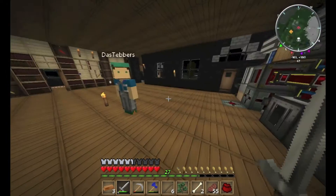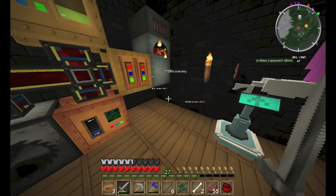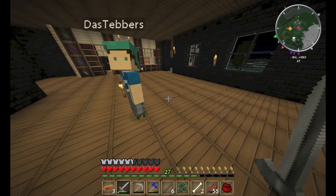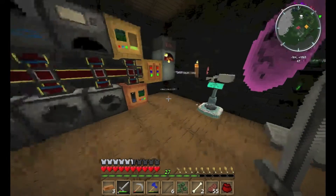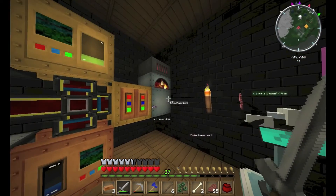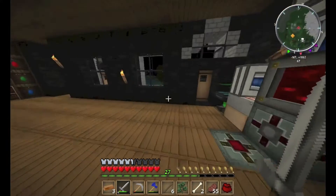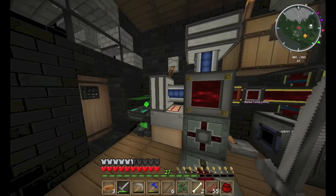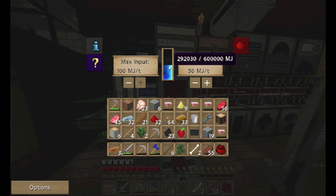We can only put three machines of low voltage in at this point, unless we start using wiring — wiring's not that hard to make, especially if we're going short distance. We also need to start getting some coal coke in to charge these engines and charge the redstone energy cell, because we're just under half marks at the minute.